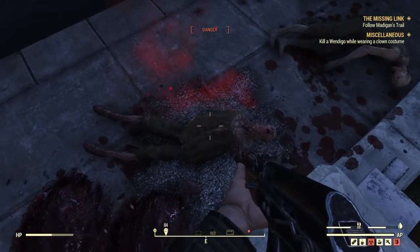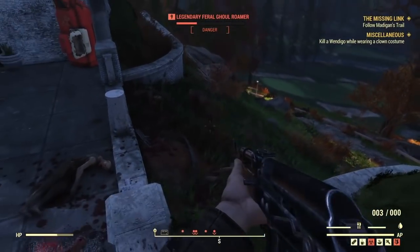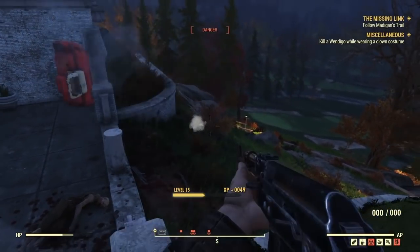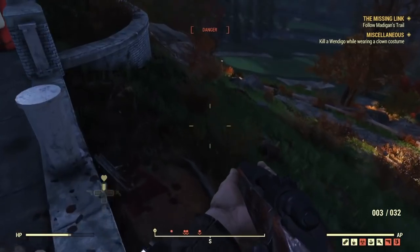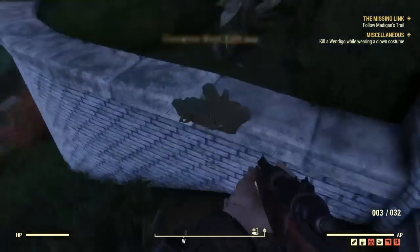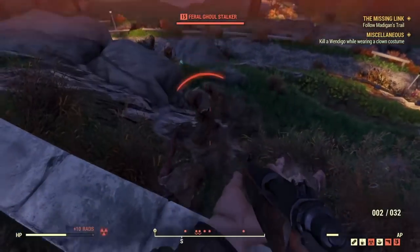This is also a really rare rifle I found doing this method from a legendary ghoul — the homemade nocturnal. It's just like an explosive AK-47; it's actually super amazing. And then this is me getting over to the legendary ghoul and picking up a chameleon wood right arm — it blends with the environment, pretty cool.